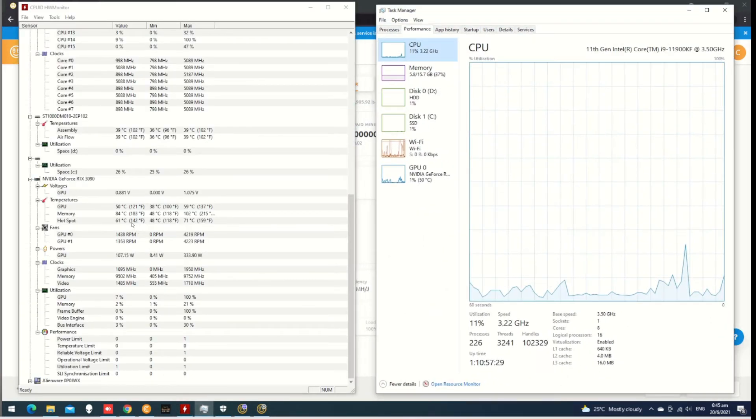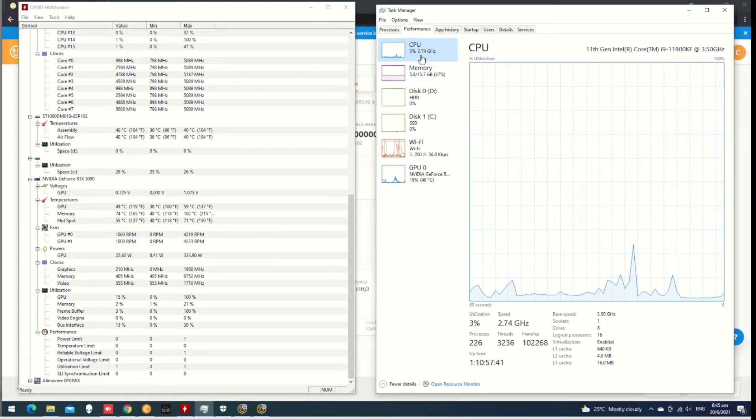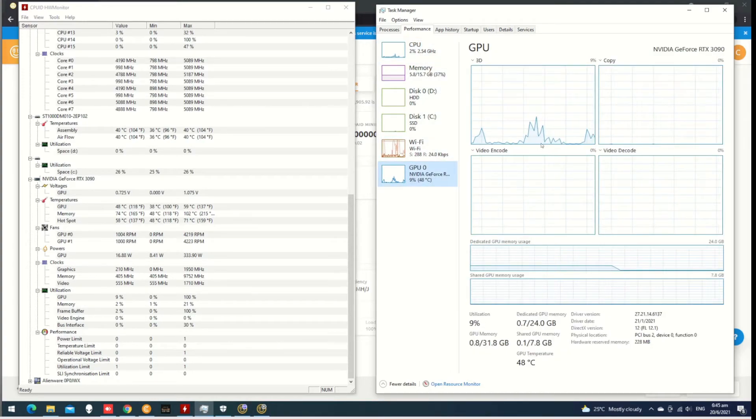We can monitor the temperature, so the power value is very low. We can see the temperature is very low. The CPU is very low, and we can see that the GPU register is very low as well.